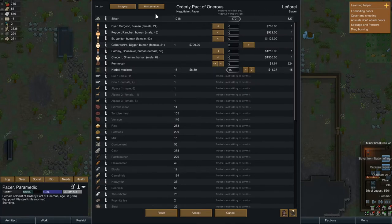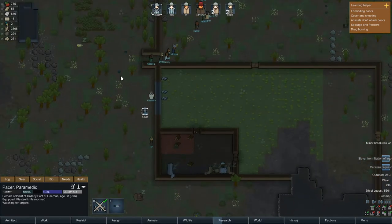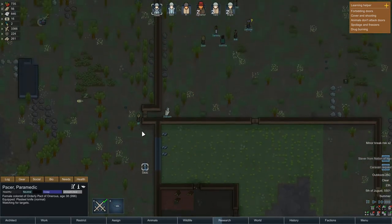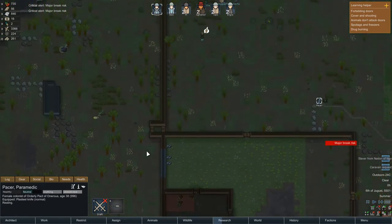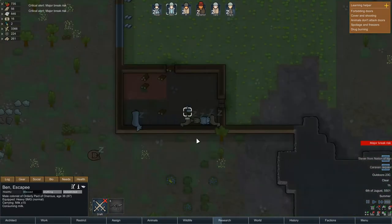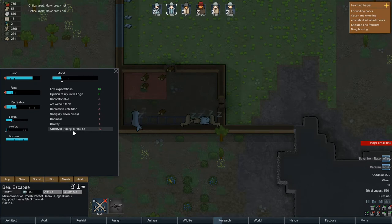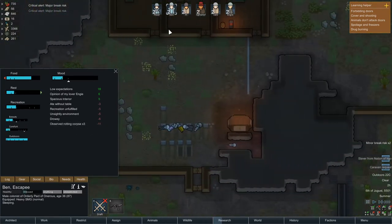We'll go the old-fashioned way and stick with what we've got. Now where did they drop our herbal meds? I am not sure. Alright, we've got some major break risk from Ben. What's up Ben? Observed rotting corpses. Well, that's going to happen when we don't have anyone cremating.